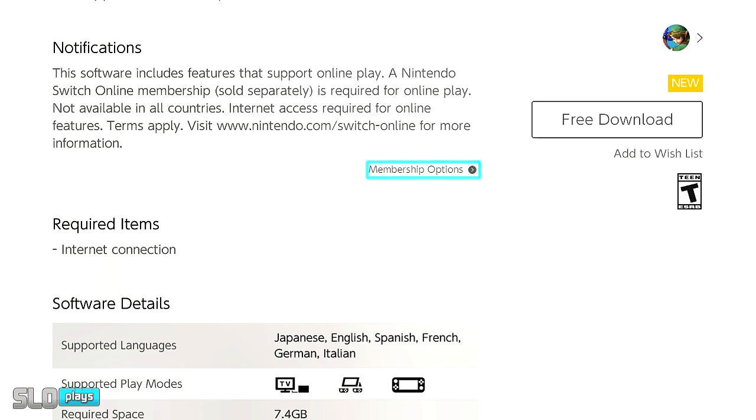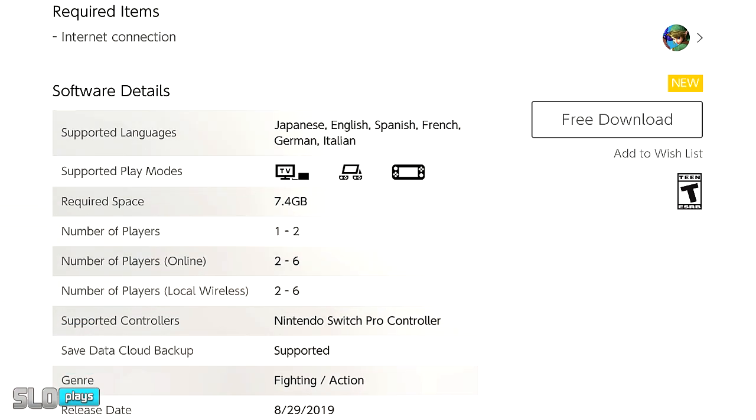This is exactly what I wanted to confirm. It says this software includes features that support online play, and Nintendo Switch Online membership is required for online play. So I'm assuming you will need the membership in order to access this. I already have the service so I can't confirm 100%, but I'm going to assume that you do. You will need 7.4 gigs — it's pretty massive.